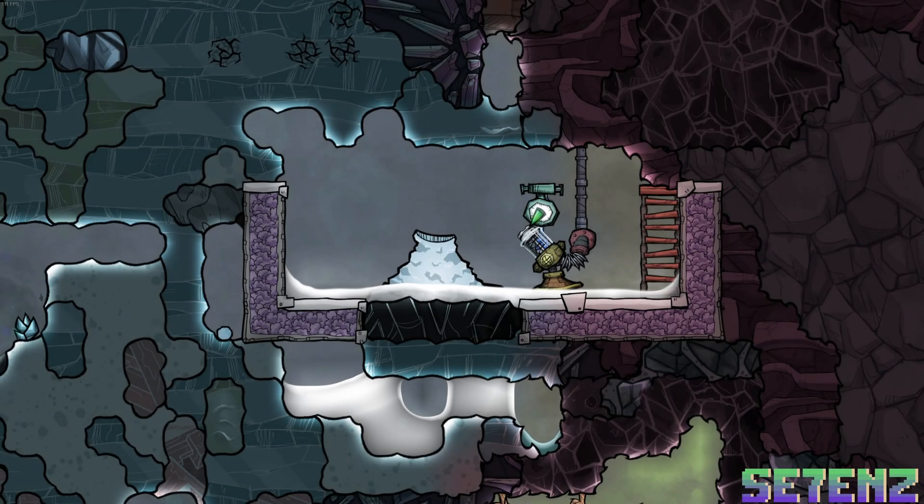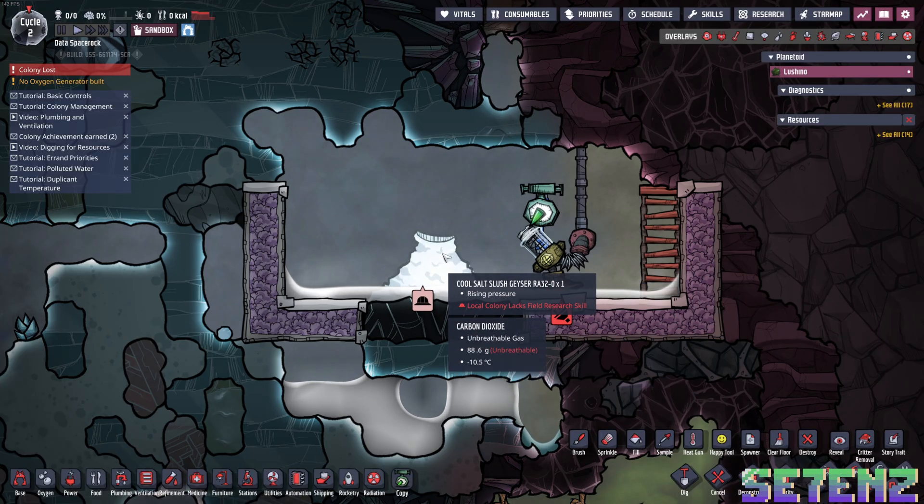Hello everyone, it is i7s, and this is module 8.1, Geysers and Vents, and for this one we are covering the Cool Salt Slush Geyser.